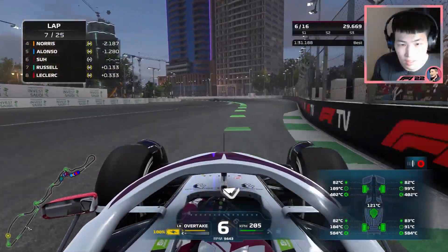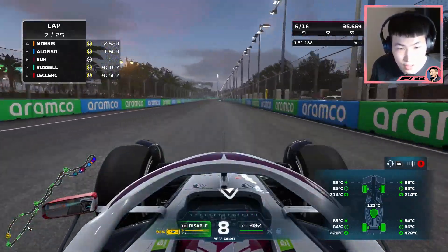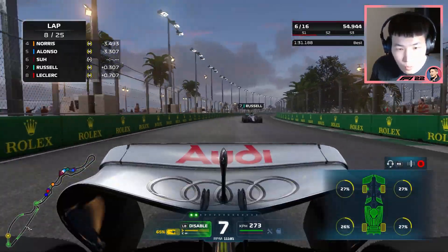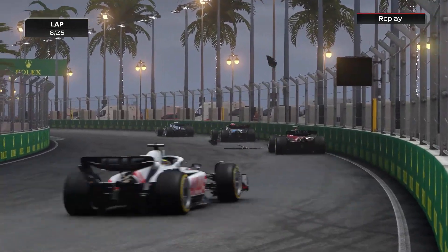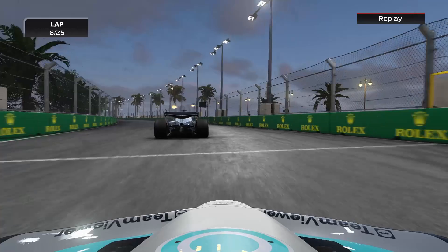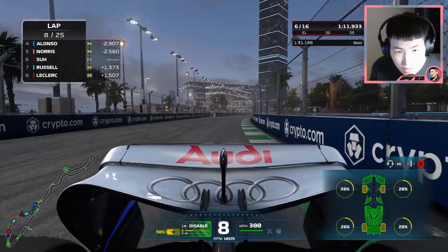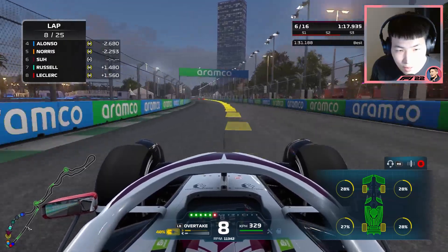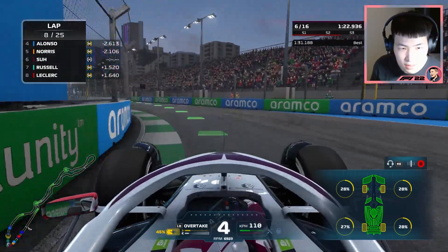Let's use overtake mode and burn off some of this energy. Exceeding track limits — that's fine, we'll just try to stay close to Alonso. What did Russell do? I just heard a smash and his front wing's gone — George Russell made a huge mistake, it's going to cost him. He's going to have to do an early pit stop and he's holding people back. What an elementary mistake from George Russell in the Mercedes — I'll take it!